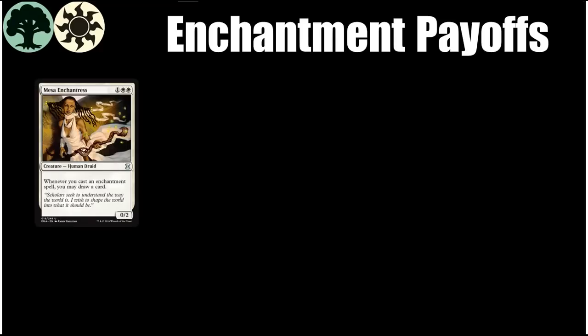First we have Mesa Enchantress. She is a big part of an enchantment deck being good, because turning all of your enchantments into cantrips makes basically any enchantment in the format playable. If you see Mesa Enchantresses going around late, it is probably a good idea to take them and try to make the green-white enchantment deck work.